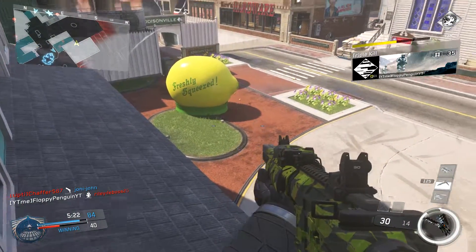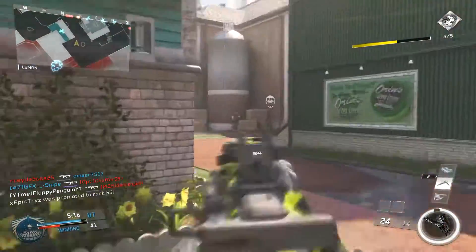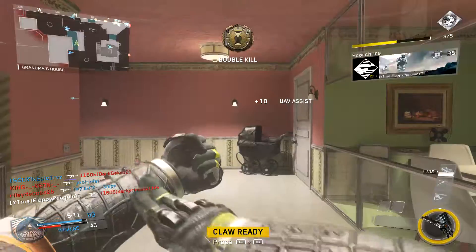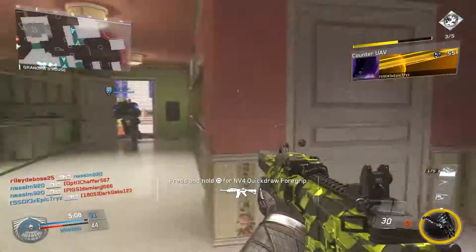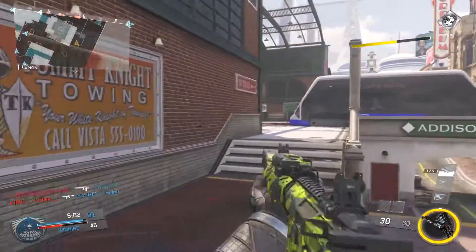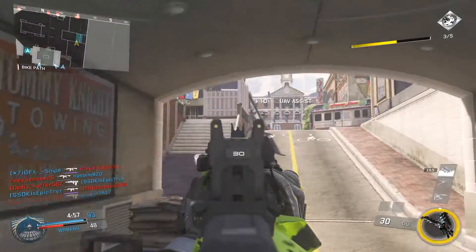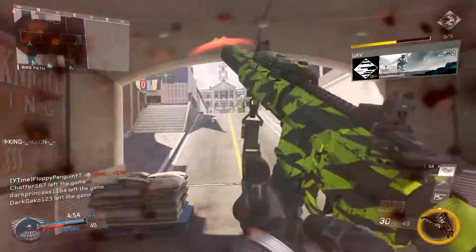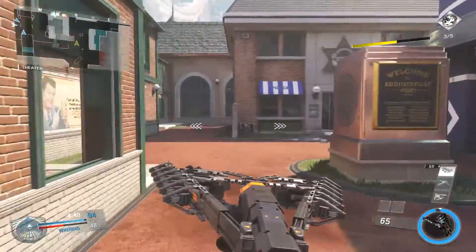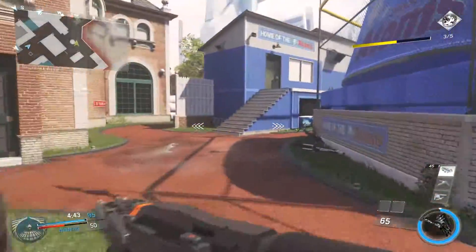For Perk 3 I'm currently running Marksman, but I'm torn between Marksman and Dead Silence. Dead Silence lets you sneak around the map quietly, which is great for Team Deathmatch and Domination when sneaking into enemy spawns. Marksman helps reduce flinch at longer range and identify enemies better. Pinpoint is also a brilliant option — those three are the most crucial picks for Perk slot 3.